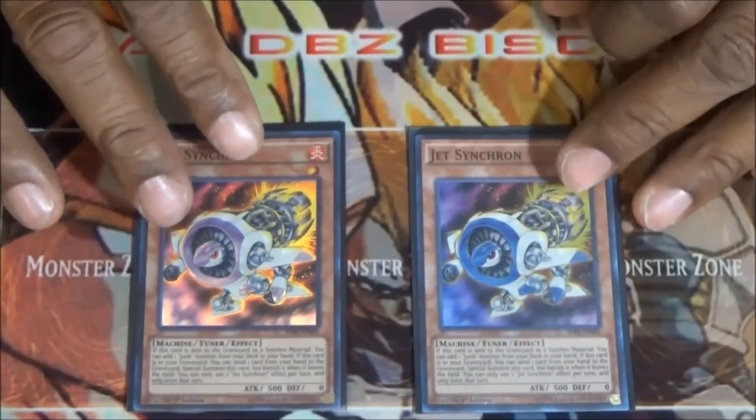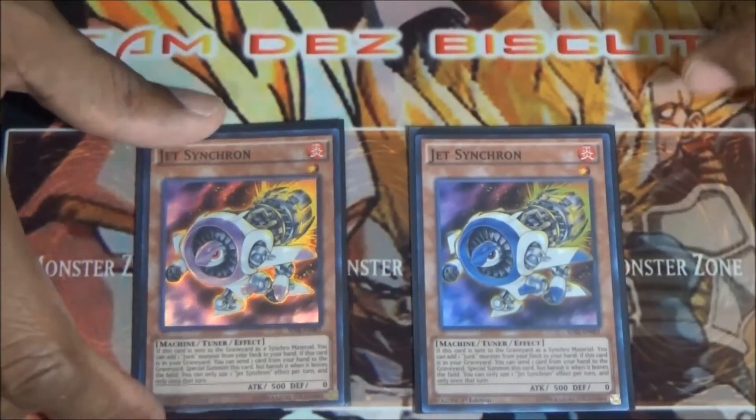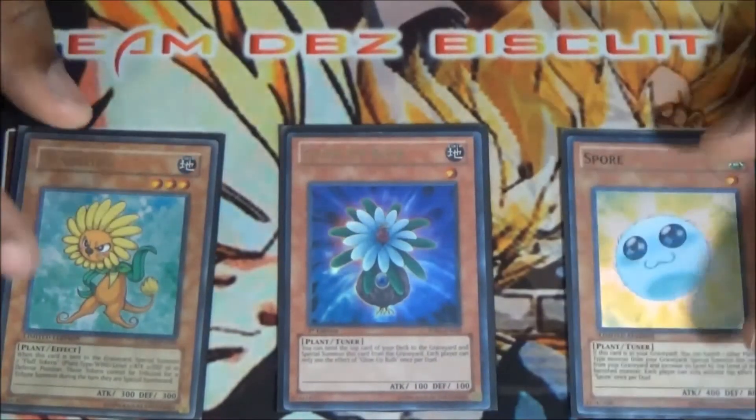Running two Jet Synchron just to help with the Accel combo — to help increase or decrease that level. Also Jet is just all around good to be able to get stuff out of the graveyard.